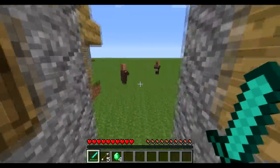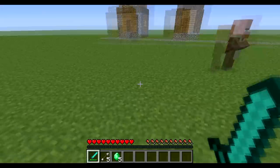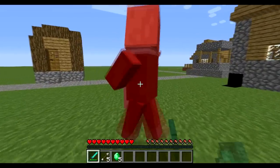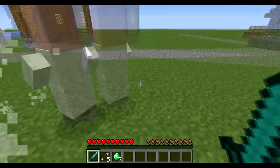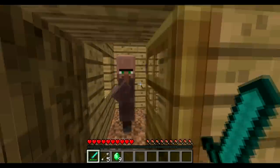Everyone knows that villagers love emeralds and that's pretty much the only thing they trade for. It's just a cool thing. I like how they drop emeralds now. I think Notch should put this in the game — if you trade emeralds with them and then you kill them, they should drop the emeralds again.